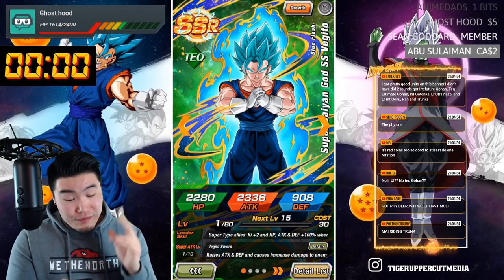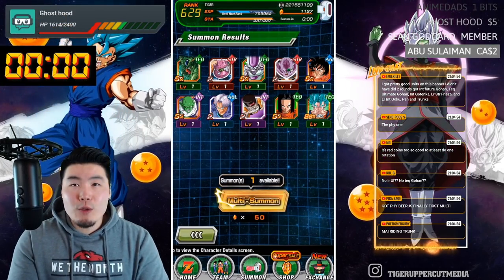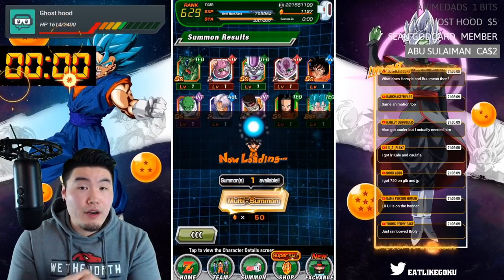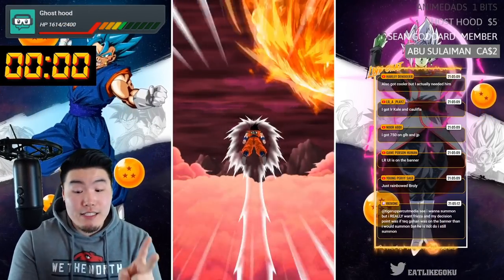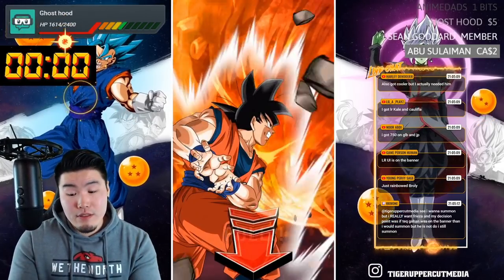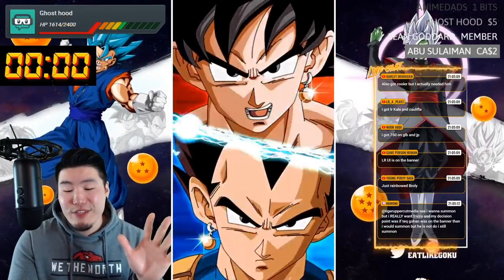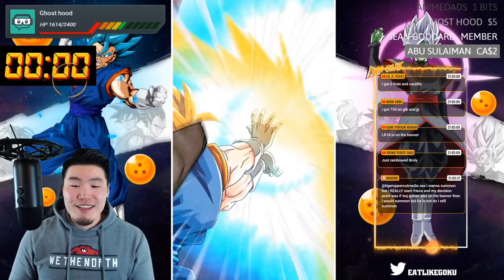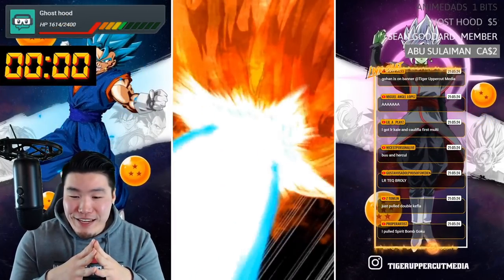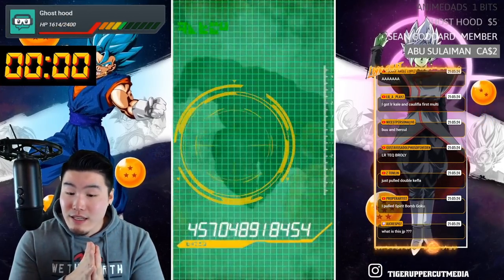We got Tech Vegito Blue — he's also rainbowed. I don't think there's actually a single category lead in Step 2 that I need. Now we're getting into the interesting part where I can actually get something I need, guaranteed, in Steps 3, 4, and 5. Here we go — Fusion, Vegito Blue, Super Vegito, Tech LR Broly, Gustavus. I got first dupe for STR Janemba — got the other one. A 20% lead I need, that's awesome!